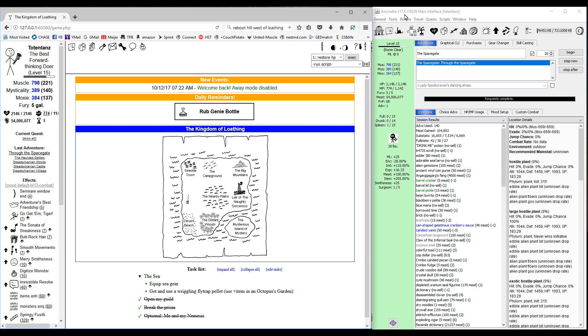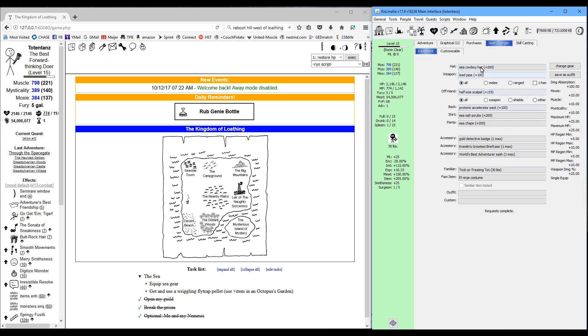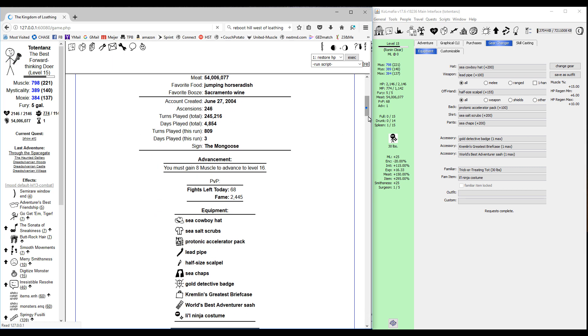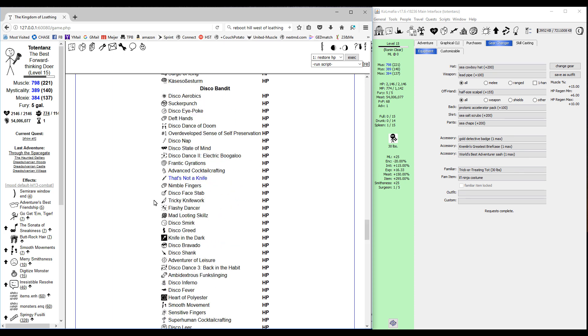What we're going to do first is clear out my results so we can track exactly what we're doing. We're going to do the Scholar path. The only real prerequisites for this is you must have done it before so that you have the gear — the Merkin Scholar investments, it's just a hat actually, a mask — the Merkin Scholar mask and the Merkin Scholar tailpiece.